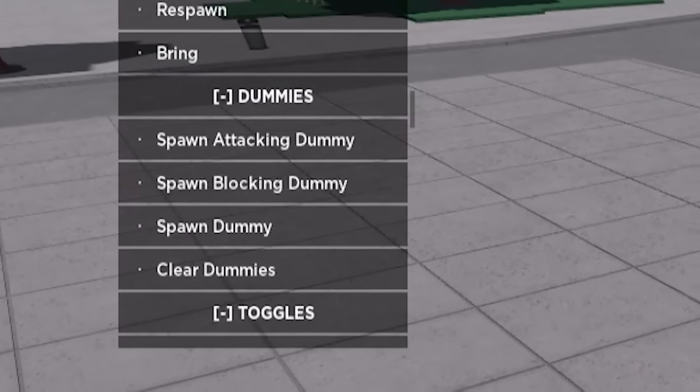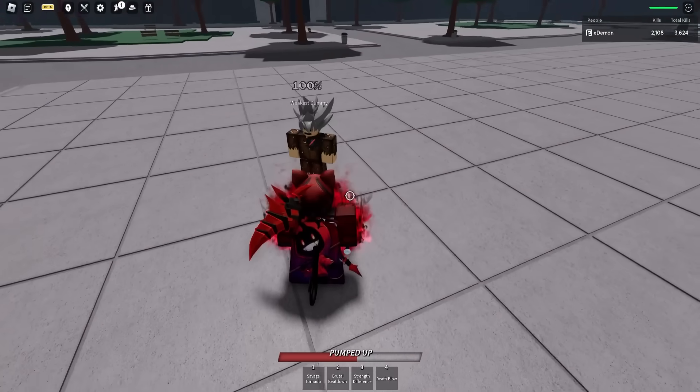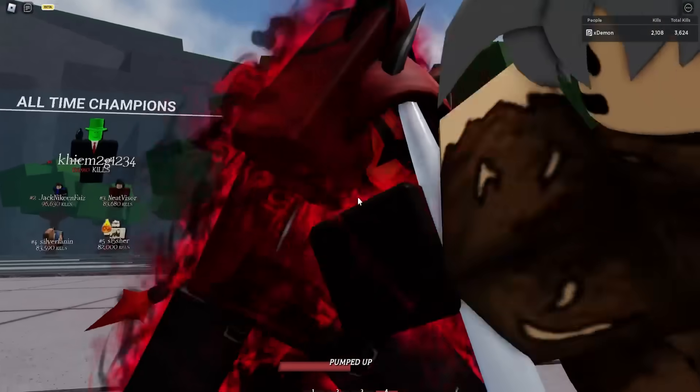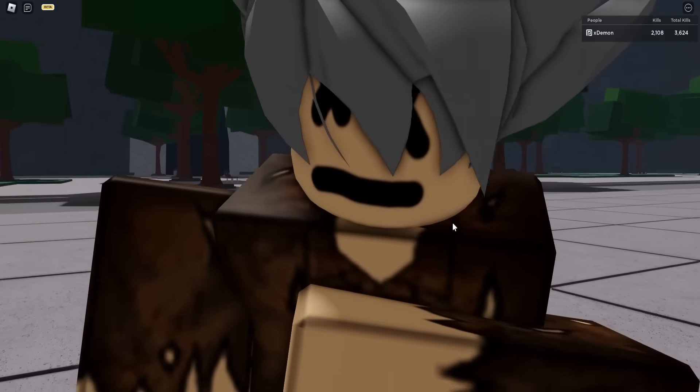Let me go ahead and spawn an attacking dummy. If I now actually go ahead and activate Death Blow while it hits me, we have this brand new finisher kill — the whole cutscene and everything.